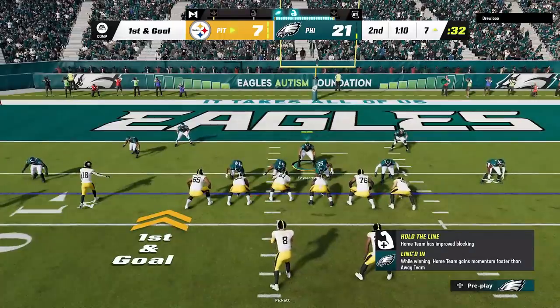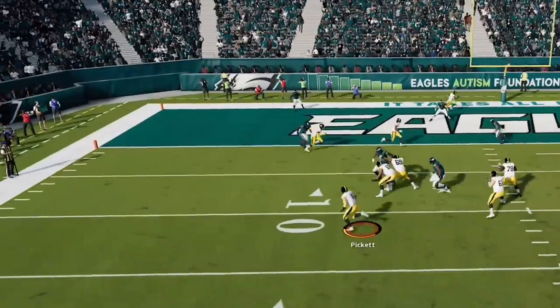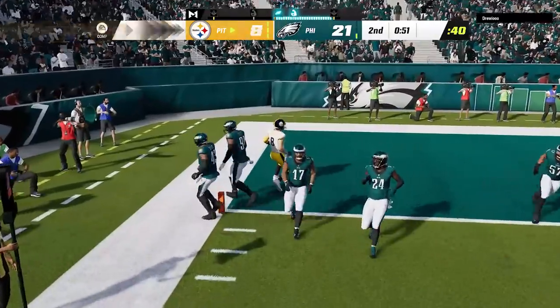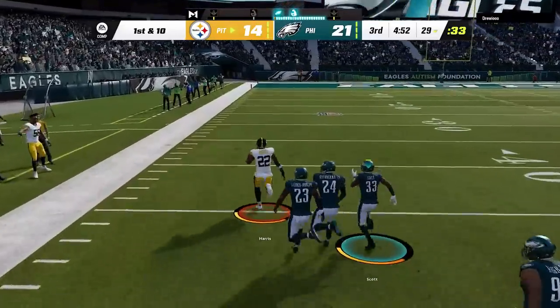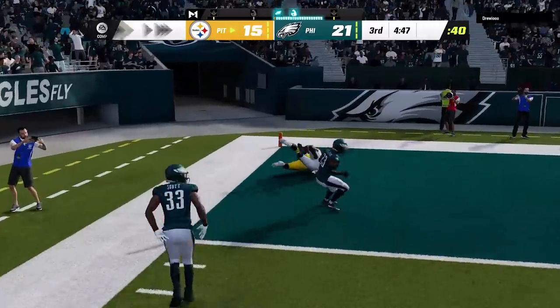Once inside the red zone, we switch to our run defense, which works on the first play, before we get some weird man coverage BS where the defender slows when I switch on, despite having the receiver hemmed in at the sideline, and I have to take a 7-point lead into the half. It doesn't last long though, as he comes back out in that stretch play and takes it to the house on the first play of the 2nd half to tie up the game.